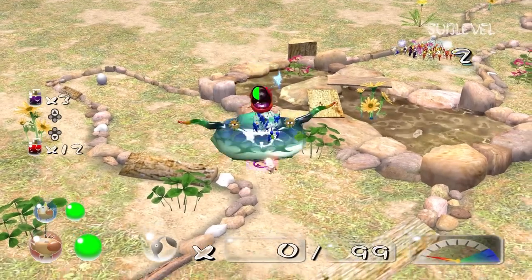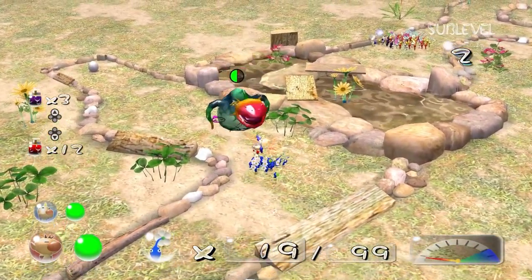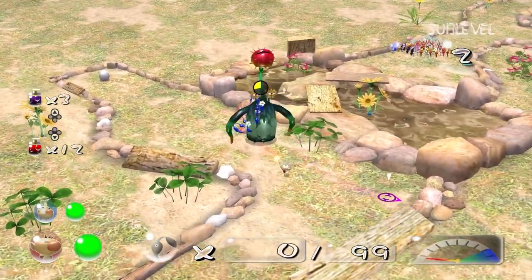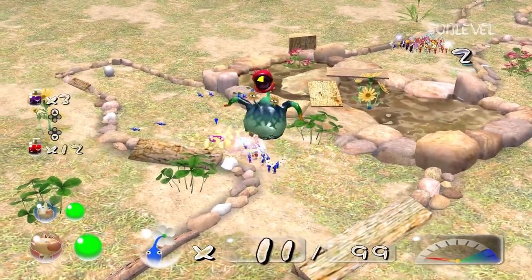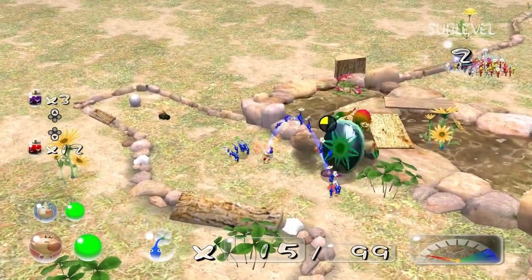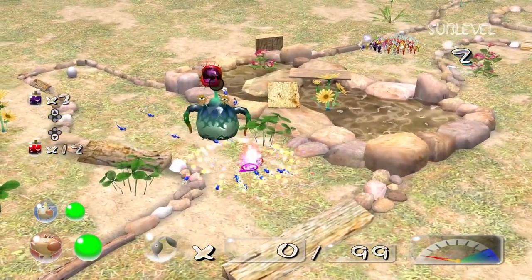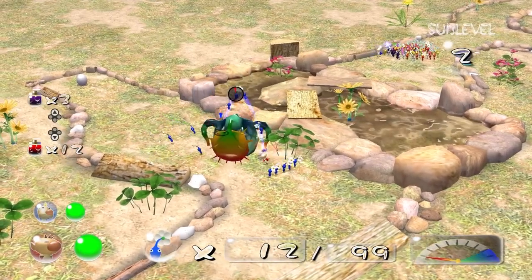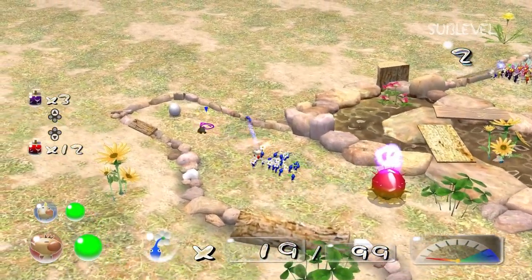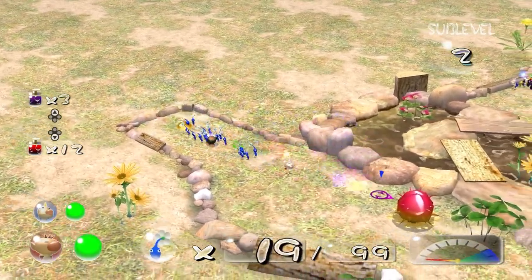Only one Pikmin's dead so far. He's going on his back. I wish we could bring some of our purples through so we can at least help out. You're literally nearly dead. All right, you're dead. I bet — oh no, there's no Mittites there at all.